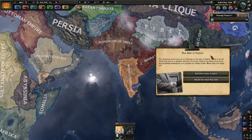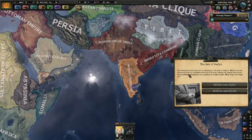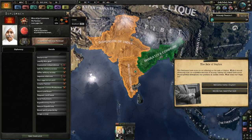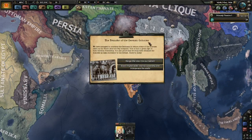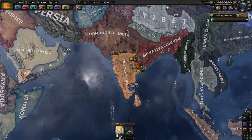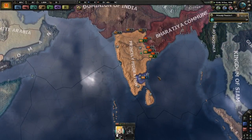A quick side note regarding the Sale of Ceylon: this is an event that happens while Germany is going through its Black Monday reforms. If you accept it, you receive Ceylon; if not, the German Empire keeps it. There's really no reason not to take it. The Commune and the Dominion of India will have a lowered opinion of you, but they're already at minus 200 and minus 200 is the lowest you can go. So no reason not to take it from the Germans. You then decide if you want Ceylon as a puppet or merged into the nation — it's your personal preference, but it's not an event that pops up every game, roughly a 50-50 chance.